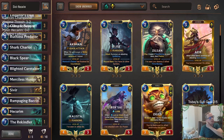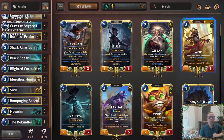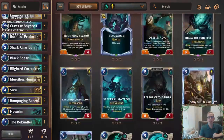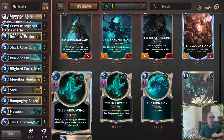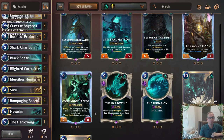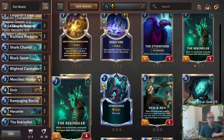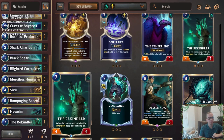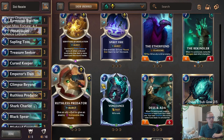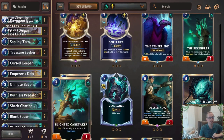We had room for one top end card. We're going to try Rekindler here, but if Rekindler doesn't look so good, Harrowing is another great option. Chat was kind of split — some people liking Harrowing, some people liking Rekindler. Whenever we draw Rekindler, we can think about whether it would be better to be Harrowing. That could easily be switched. All right, let's try out our Sivir Hecarim deck.